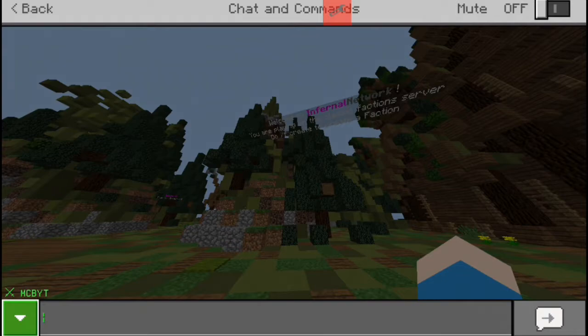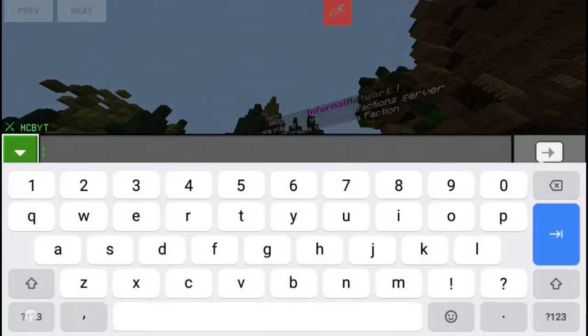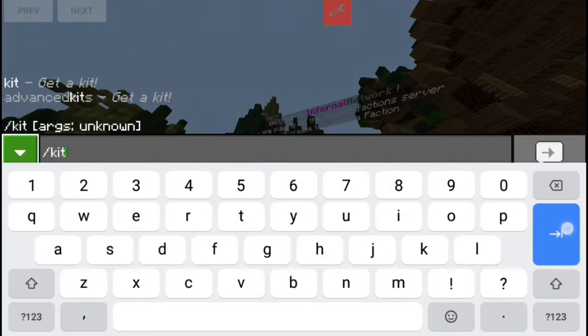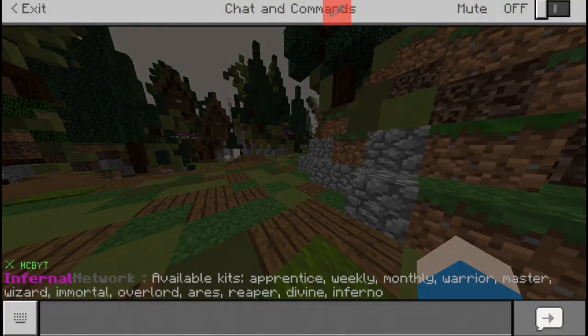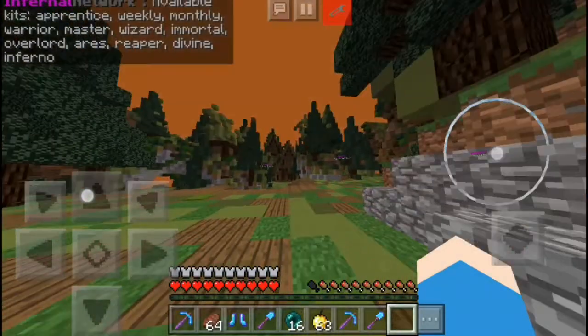Since we last joined the server, there has been a bunch of kits added. So if you do slash kit, you can see now it is no longer just weekly, monthly, warrior, master, mortal, and overlord, and I think divine. They added in Inferno, Reaper, Erez, Wizard, and I think they changed daily to Apprentice. So yeah, that is kind of how all the kits work.